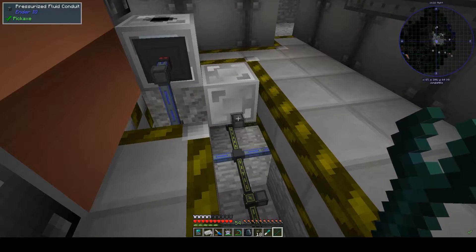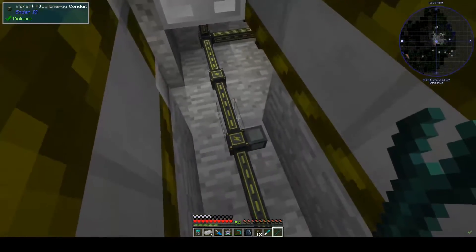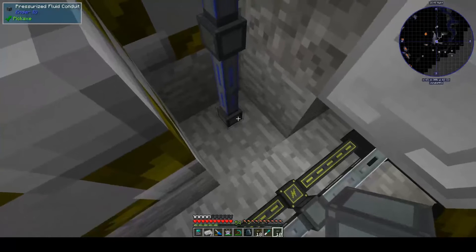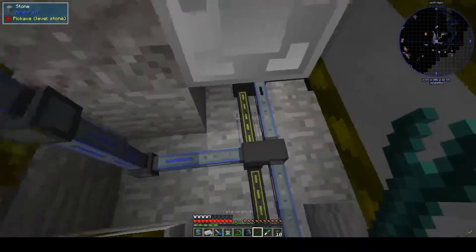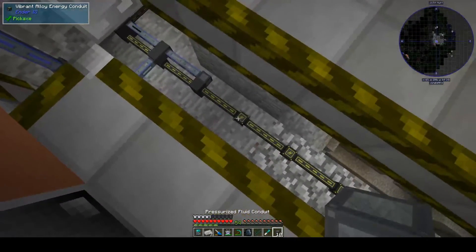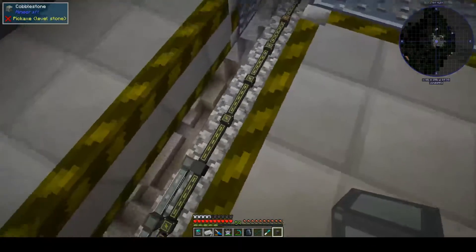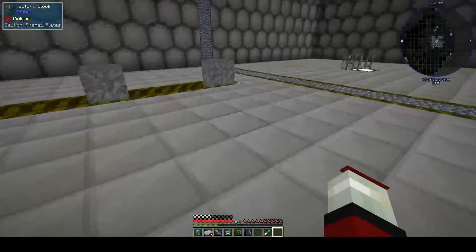We'll take water from our existing setup. Let's stop breaking everything and try putting things in properly. I had to put a false floor in because it was a bit precarious — as you can see, it's a bit of a drop. I'm going to need some more pressurised fluid conduit, so let me go and quickly make those and we'll be right back.